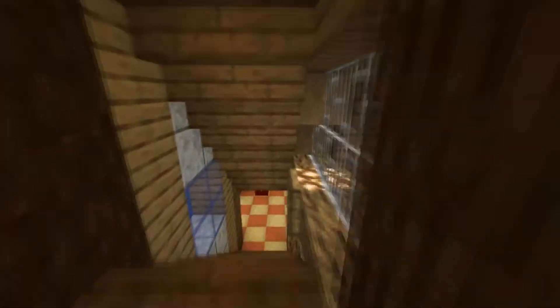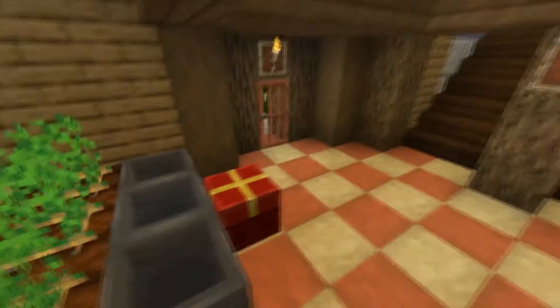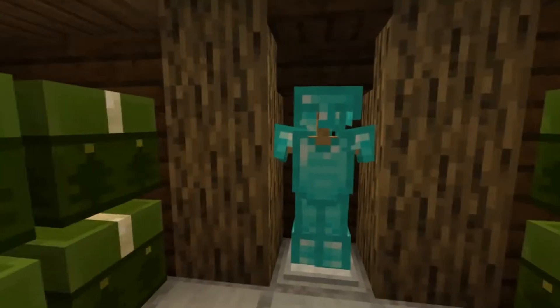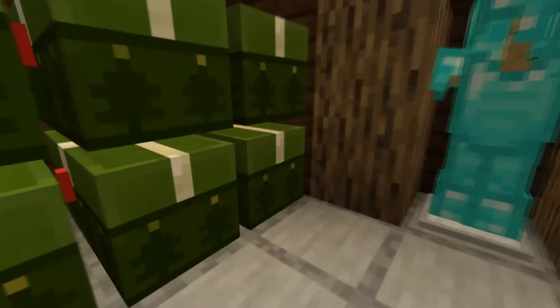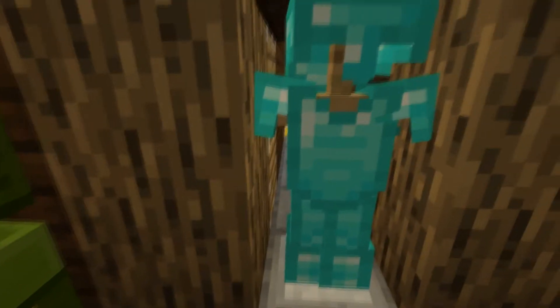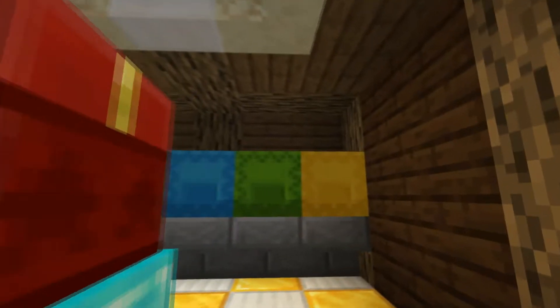Then we go to this layer. What do we have here? First, we have a storage room — but this is not normally a storage room. If you open this chest, you see you're opening a secret door! If you press on this button, the door closes and you have your secret room.